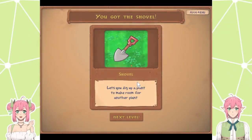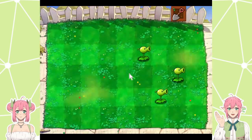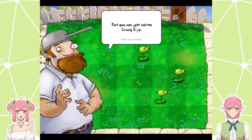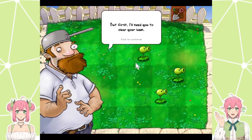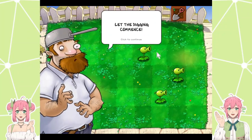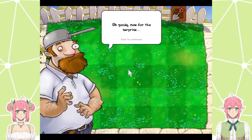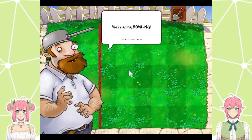You got a shovel — lets you dig up plants and make room for another plant. Here he is — Crazy Dave! Greetings, neighbor. Your name's Crazy Dave, but you could just call me Crazy Dave. I've got a surprise for you — of course I need you to clear your lawn. Use your shovel to dig up the plants. Let the digging commence — click on the shovel. You did it! Oh goody, the mini tutorial within the tutorial.